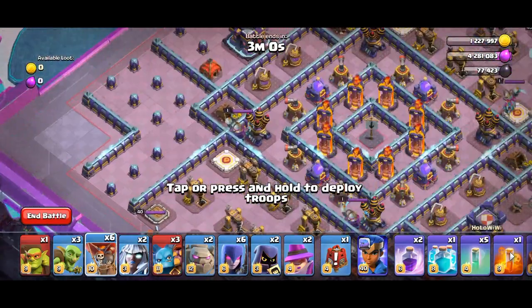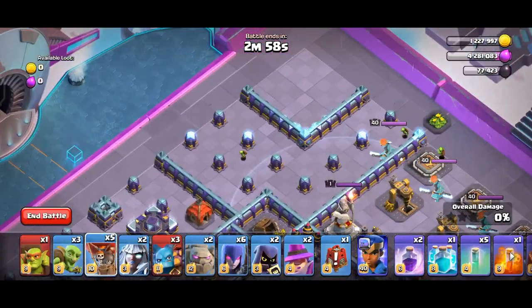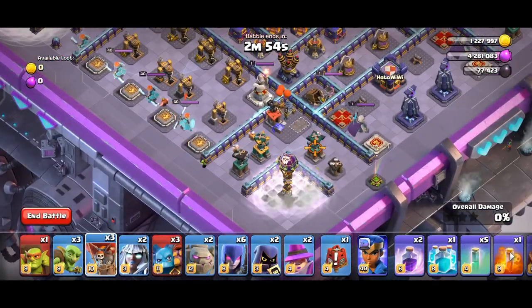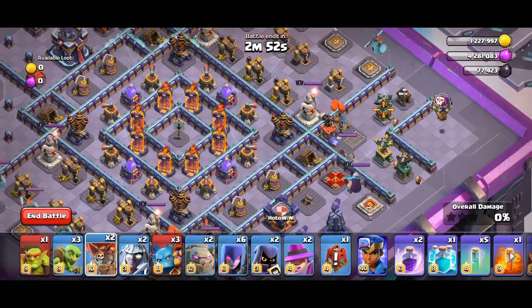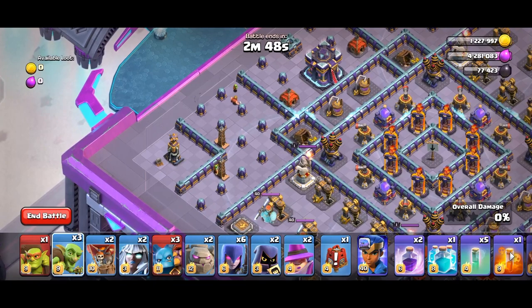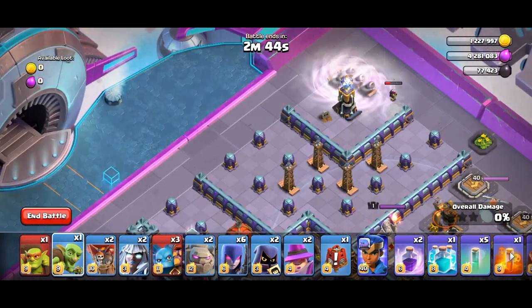You can easily 3-star Clashiversary Challenge 4 with this tutorial. First, deploy 1 moon at the center of the square at every corner — this will activate the tornado traps. Now deploy 1 goblin at each upper corner, which will activate the remaining tornado traps.